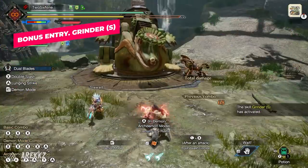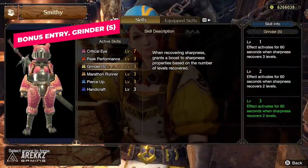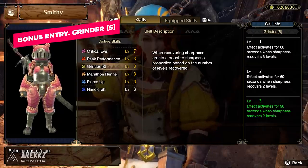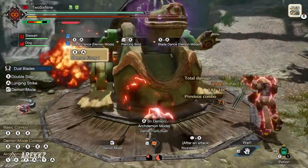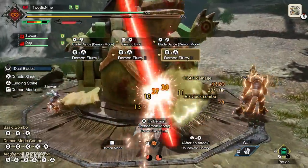We then have Grinder S — not to be mistaken with the regular Grinder skill. This one grants a boost to sharpness properties based on the number of sharpness levels recovered when you sharpen your weapon, effectively giving a small bonus to attack and element after sharpening. It's a simple but nice skill, especially for weapons that go through sharpness quickly and have you sharpening frequently.